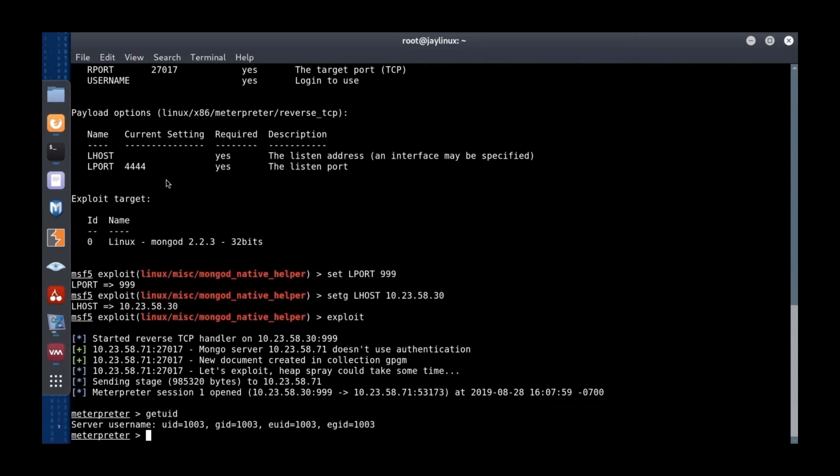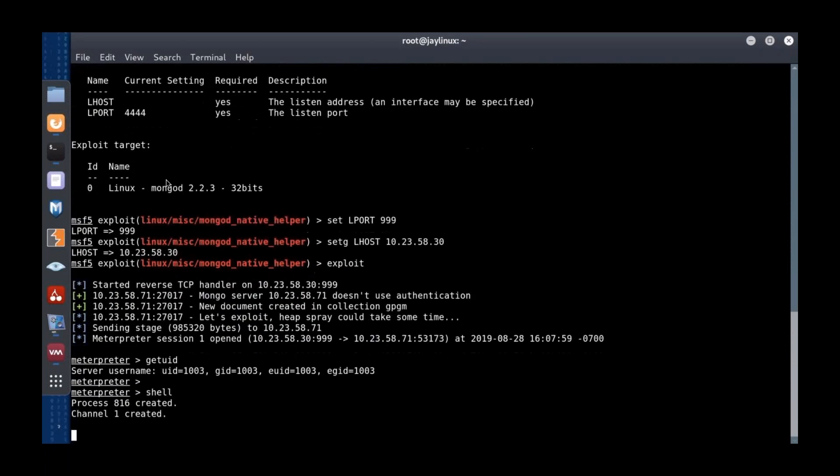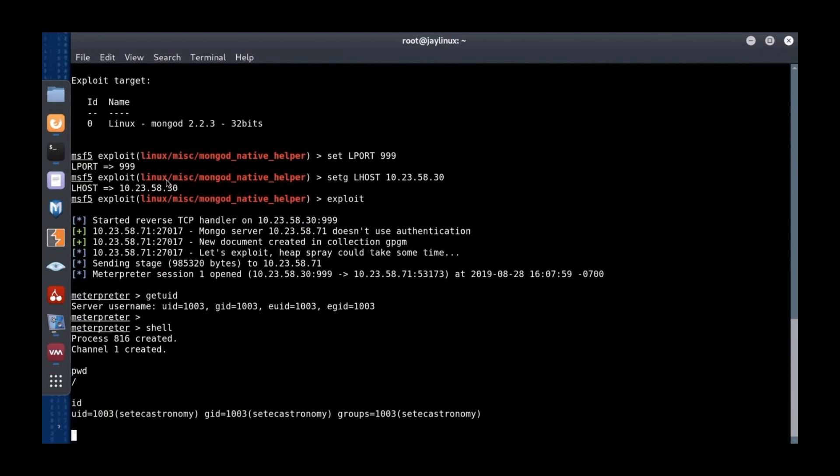We have a Meterpreter shell. I check the UID — I'm hoping for zero (root) or a system user. What came back was UID 1003, which is definitely a normal user. I'll type 'shell' and see what directory I'm in: the root directory. I type 'id' and the user is a reference to the movie: 'ctechastronomy'.